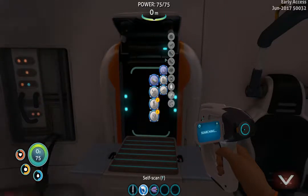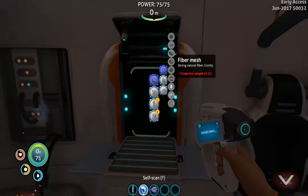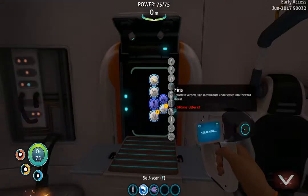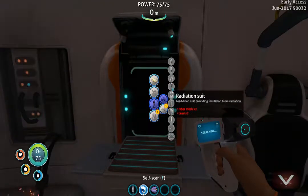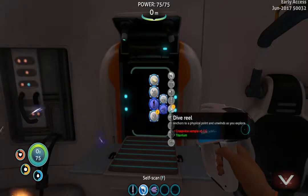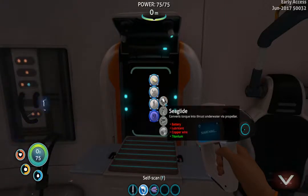Alright I'm back — just made it back to my little life pod. We just learned fiber mesh, which will be good when we decide to build the radiation suit since that takes fiber mesh. We also got a rebreather — preserves oxygen when going lower, so I guess my lung capacity will be increased by that much. We also learned the dive reel — anchors to a physical point and unwinds as you explore.